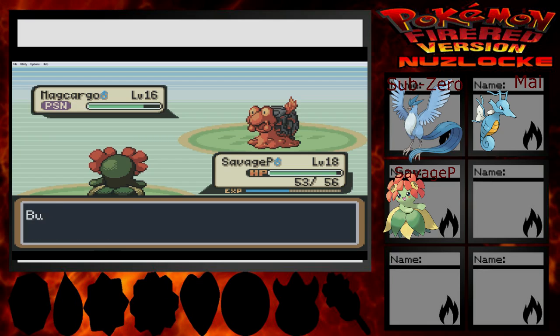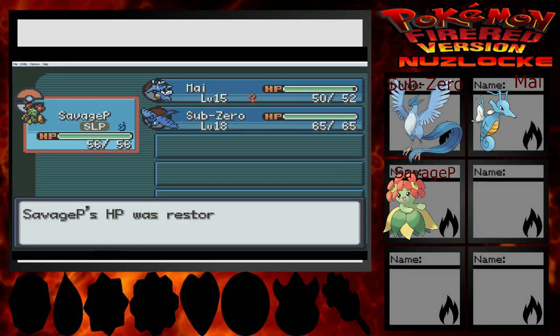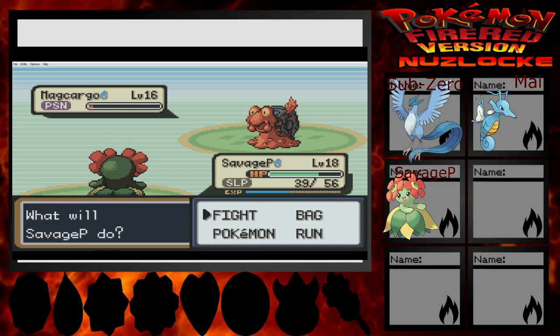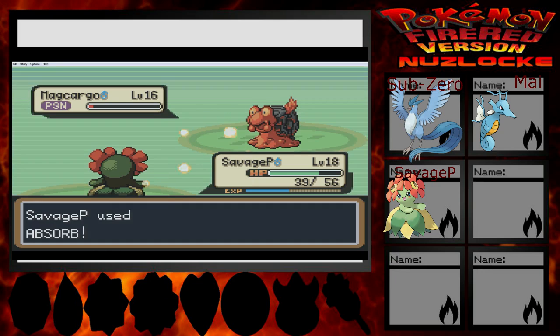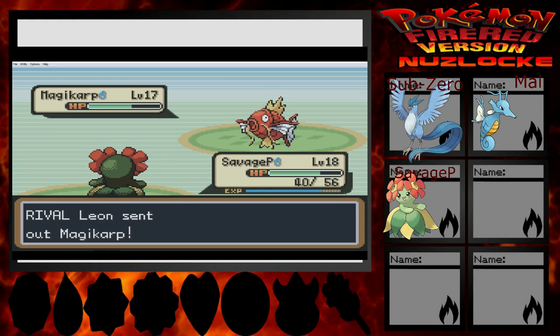Now you're gonna take damage from being tired. Okay, so you go for Yawn again — let's just speed this up. Why didn't you go for Ember before? Why didn't you go for Yawn? You make no sense, Leon! Still, Marcargo's gonna be tricky if we don't get something to counter it, because it has Water Absorb! Magikarp — I'm gonna stay with Savage P, mostly to get all my health back. As you go for Splash. Great job, Leon! Your Magikarp definitely deserves to die now.